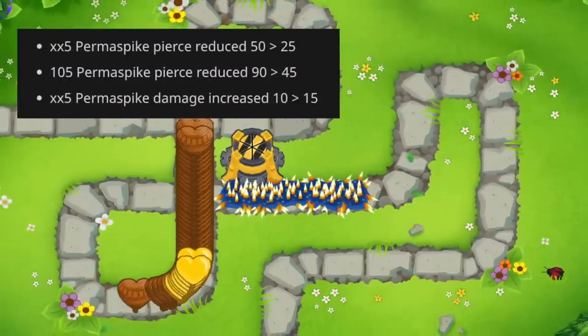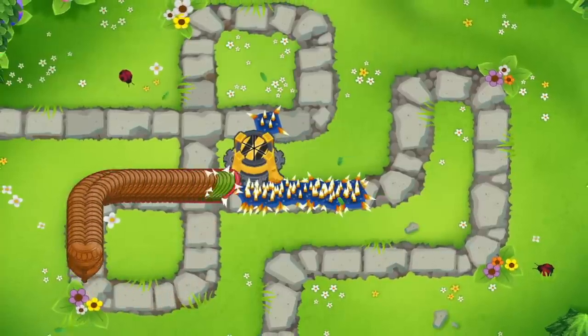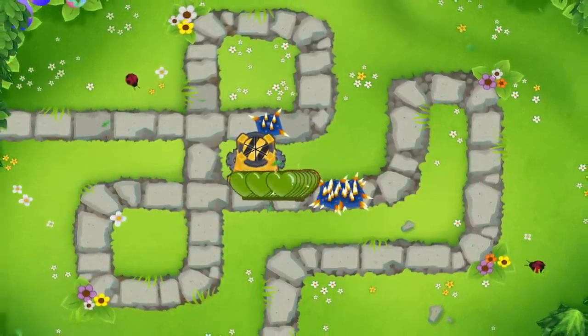The Permaspike nerf is one of the hardest nerfs that have happened in BTD6, at least in recent memory, and to explain why it works like that, we're gonna get a little technical.